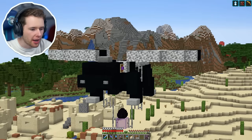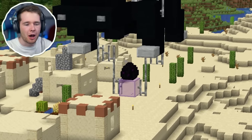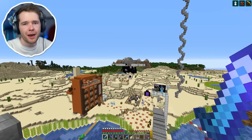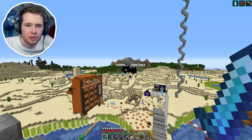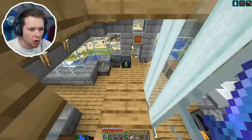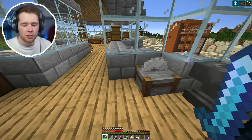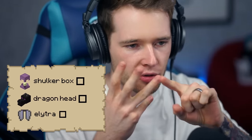Hey guys, Dan here. Welcome back to Minecraft Hardcore Survival where last time we built this beautiful little guy. That's right, we claimed the dragon egg two episodes ago, and now I'm going back to the end portal because I want to claim the dragon head. Apparently you don't need to respawn the ender dragon to do it — you just need to go to an end city, which is exactly what I'm going to do. The three things I really want: shulker box, dragon head, elytra.